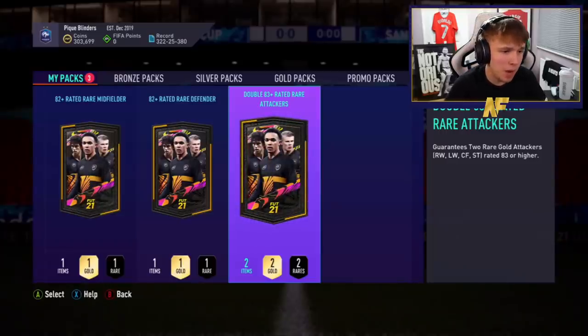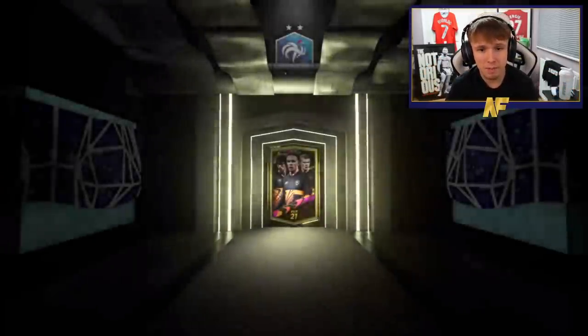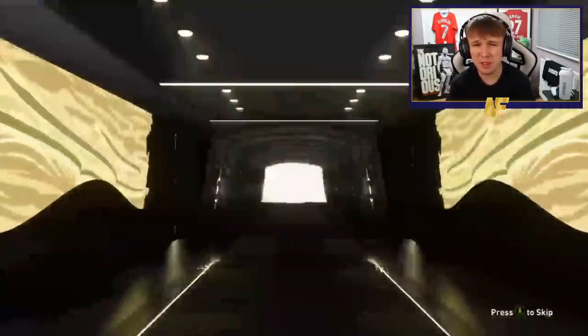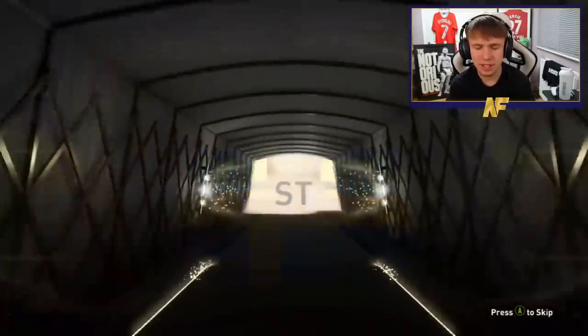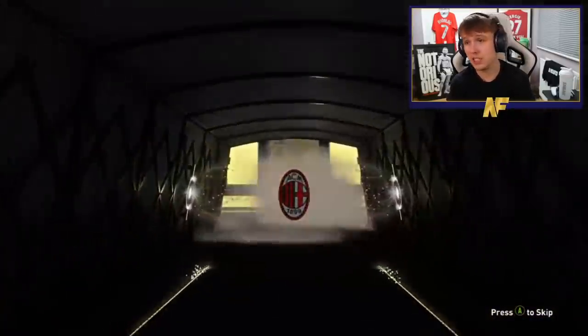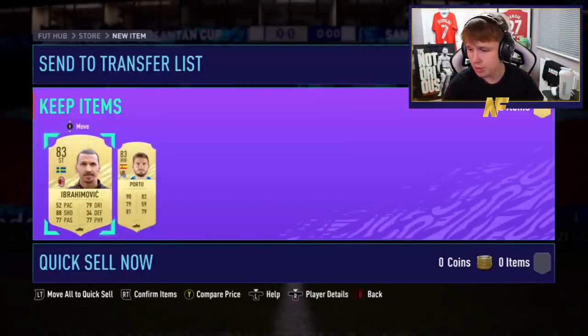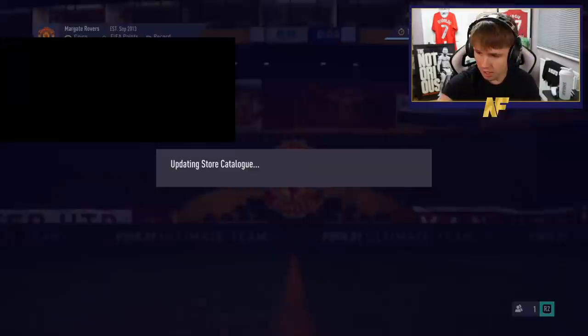Shout out to the boy FTBL Roos, number eight. We've got back-to-back walkouts — can we get back-to-back-to-back? EA, be kind. They don't be kind. It's a board flag — and it's not above 83. It's Latan. With him he gets... Porto. The amount of times we've seen Porto already is ridiculous.